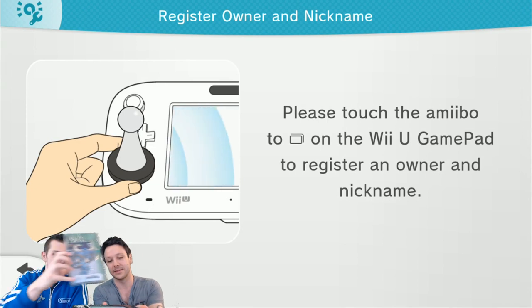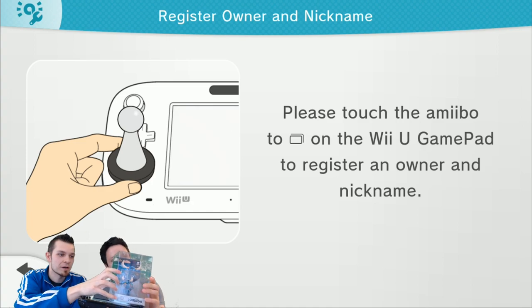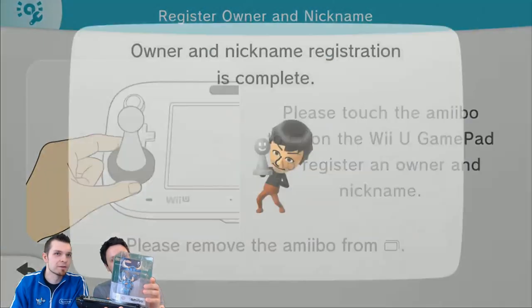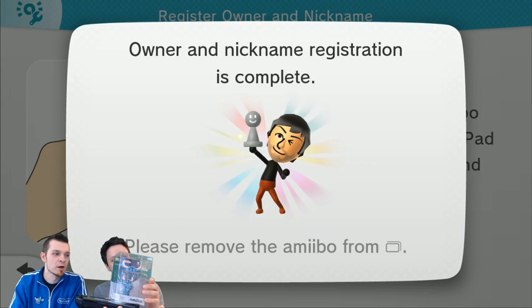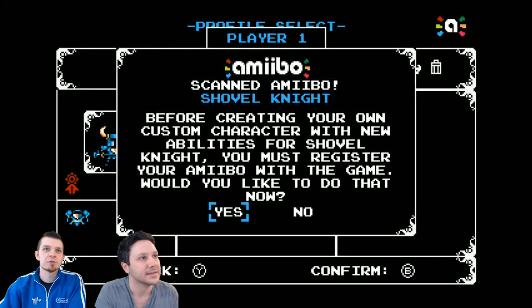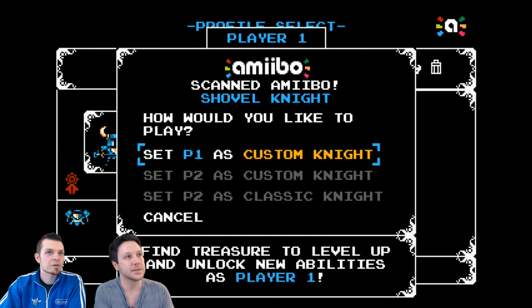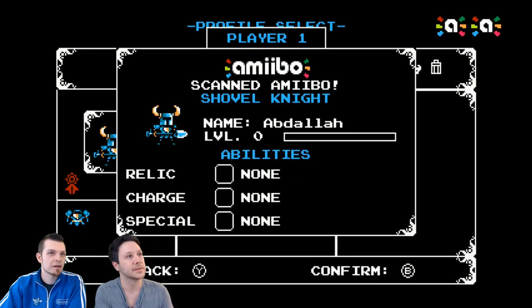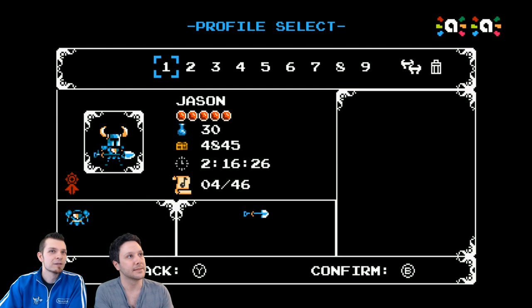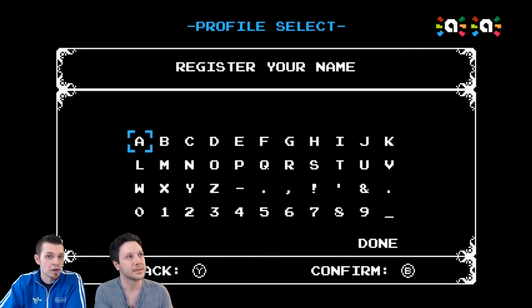So there is a lot of different power-ups that you can get as the custom Amiibo Knight, and you can play as two custom Amiibo Knights, which is really awesome. We're going to go on your file. Both of us are in here. We can see in the top right-hand corner the two Amiibo profiles. It is so cool seeing it in 8-bit. So this is saying that we can't use feats — it doesn't matter, we don't need feats.